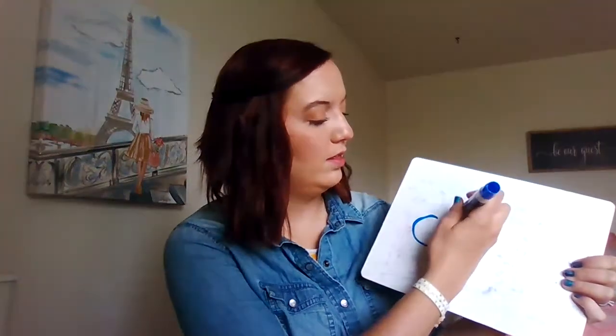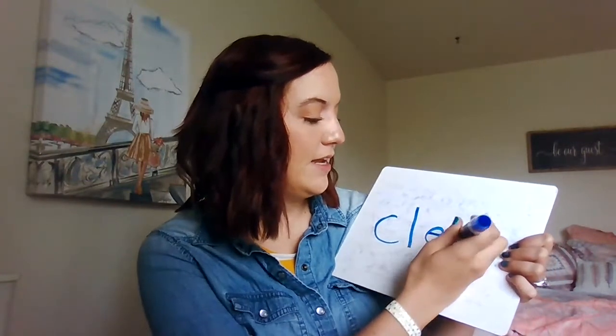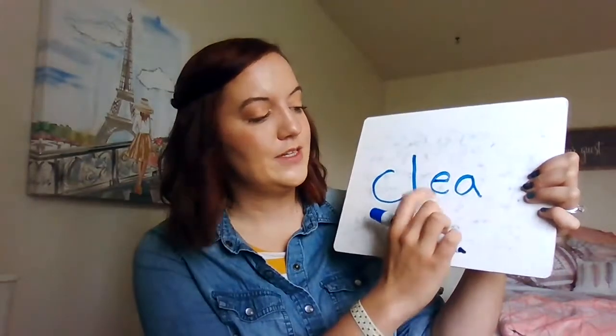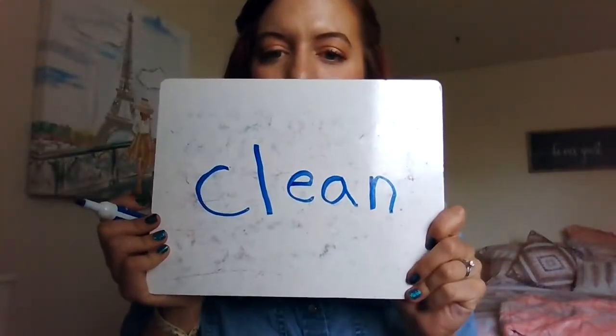Our last word is 'clean.' Clean starts with a C, then we've got the L, and then the E sound is coming from this vowel team — E and A. When two vowels go walking, the first one does the talking. E and A work together a lot to make the long E sound, like in the word 'sea' where whales live — S-E-A. My C is a little wonky, but that's okay — we've got 'clean.'